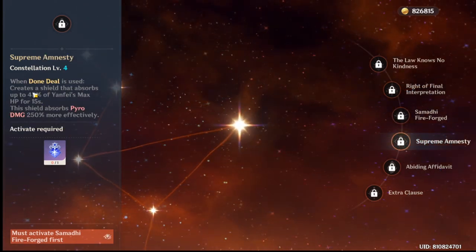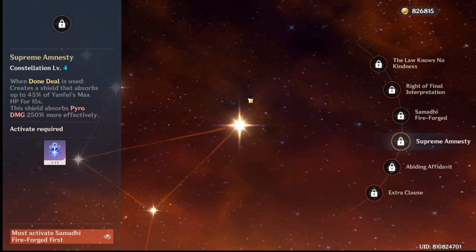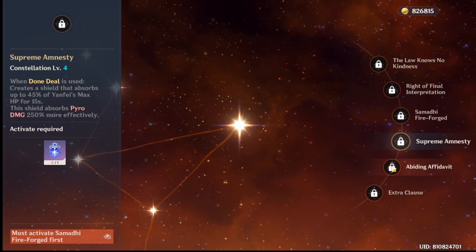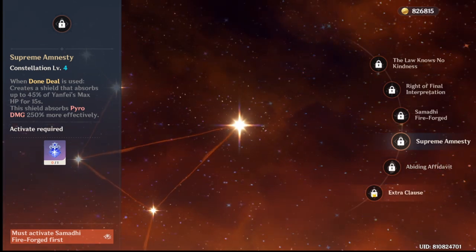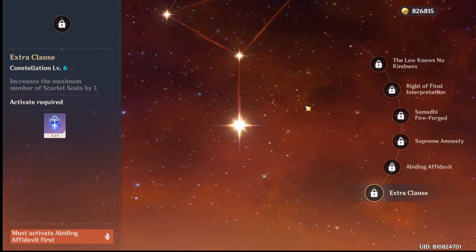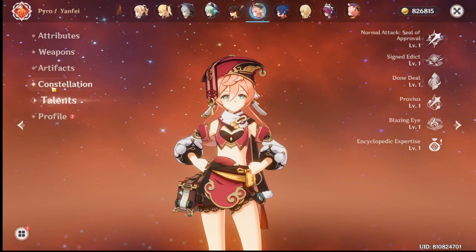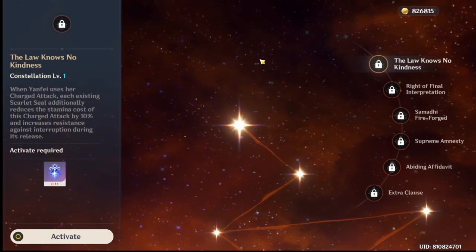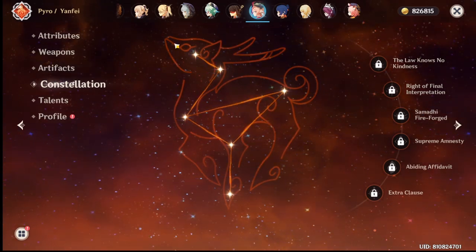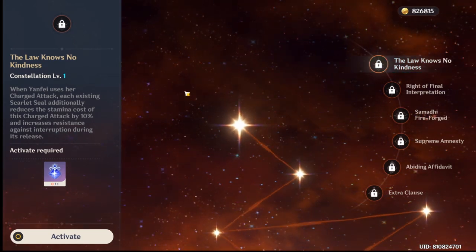When Done Deal is used you get a great shield - pretty good but you won't really get four of them in one sitting because we're talking free to play here. This one's really nice though: you get another seal which means another 15% from your first talent passive and another 10% from constellation 1, which bumps you up to basically 100% charge attack stamina decrease.